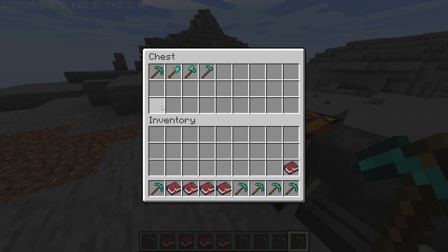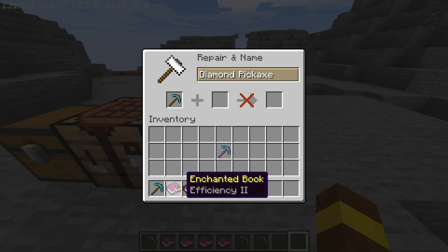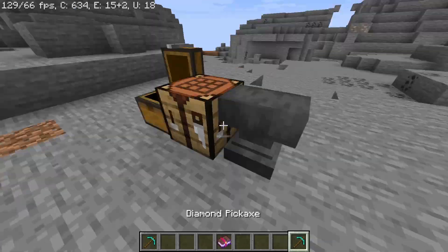Now let's combine these enchantment books — Efficiency one, Efficiency two, Efficiency three, four, and five.